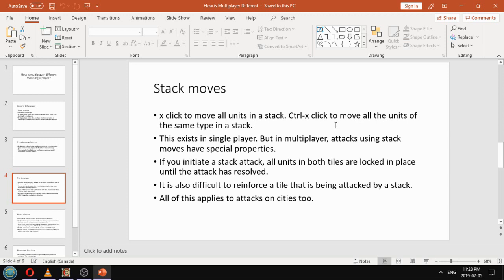Next thing is stack moves. For those who don't know, if you press S, X, and then click on a particular tile, you will move all the units in the stack to that tile. And Ctrl-X-Click moves all the units of the same type. This exists in single player, but in multiplayer, attacks using stack moves have special properties.